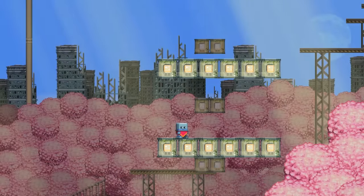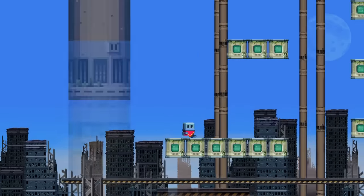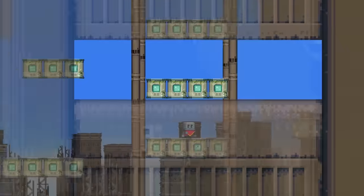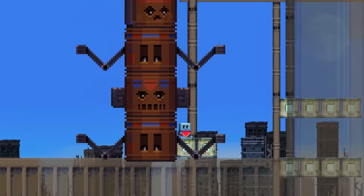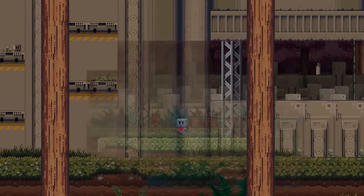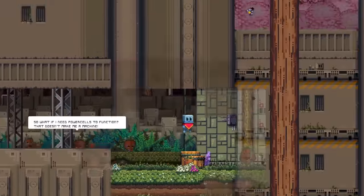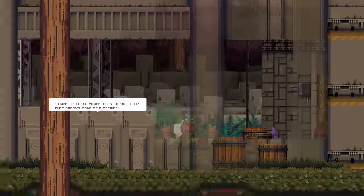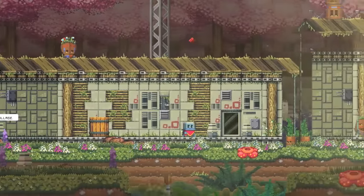Even more frustrating is the stage design, which harkens back to the most frustrating 8-bit platformers. There are a number of vertical puzzles that require a level of precision that most humans don't possess. Expect to spend 10 minutes climbing the world's most aggravating obstacle course, only to fall back to the very beginning because you missed a simple jump. This didn't happen once or twice, but rather dozens of times, and it's not isolated to a single stage. Poncho has a bad habit of forcing players to complete lengthy puzzles without a safety net.